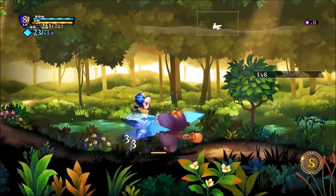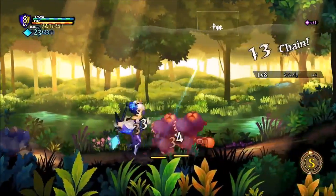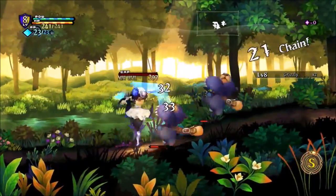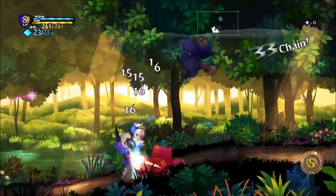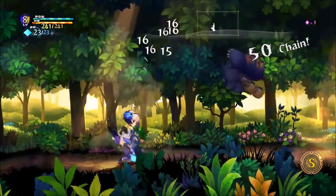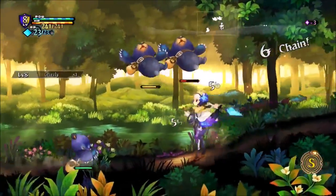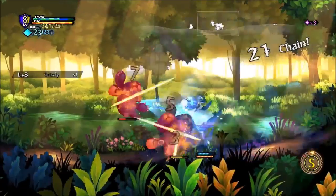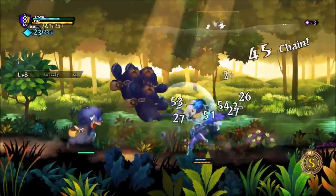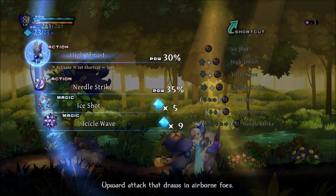Here we have some combat with these grizzly bears. They look like they want to murder me, so I'm just going to take them out with some basic combos. Juggling is really fun in this game — you can actually juggle almost indefinitely. I'm going to use a skill here, a rapid thrust — I think it's called Needle Strike.